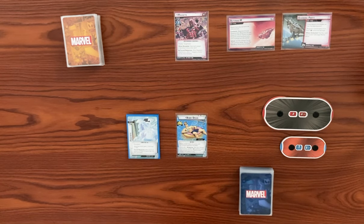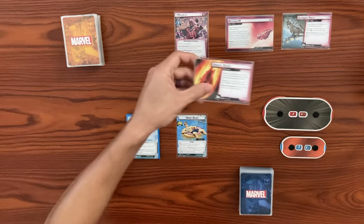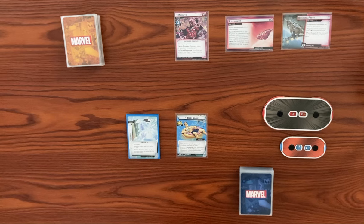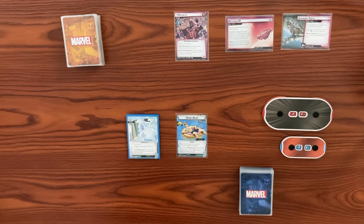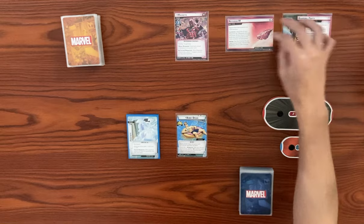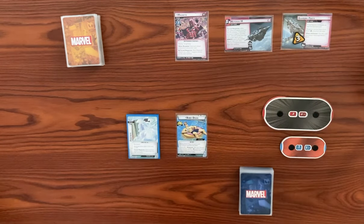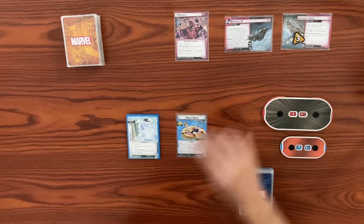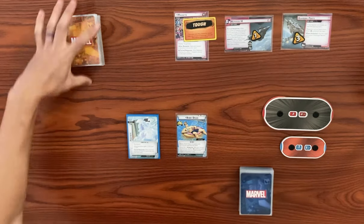Let's go ahead and get Magneto set up. The main scheme says to set the orbital decay side scheme aside, which we already have set aside, and then we also put the boring part side scheme to play here, coming with three threat, that says Magneto cannot have more than six sustained damage. Let's add the base main scheme to stage 1B starting off with one threat here. Magneto comes in with steady and toughness, and then let's shuffle up the encounter deck.